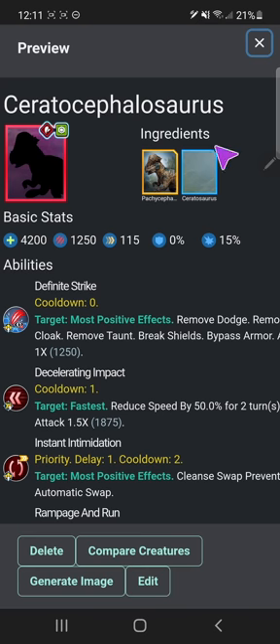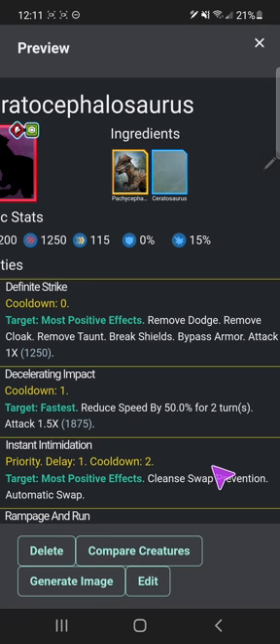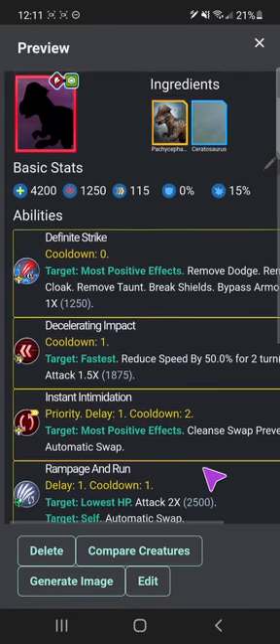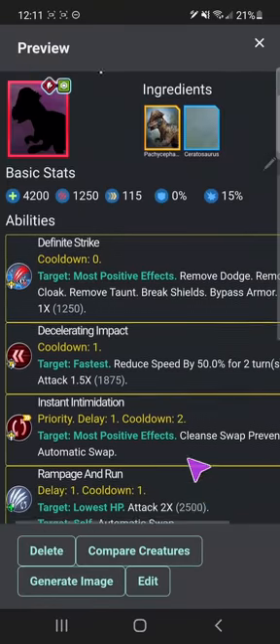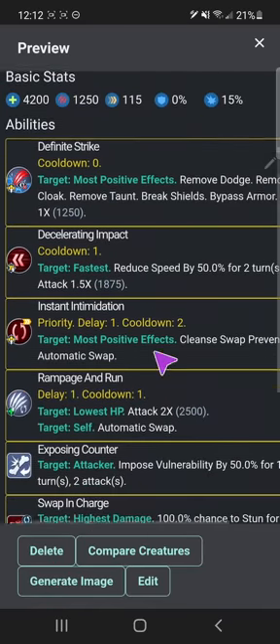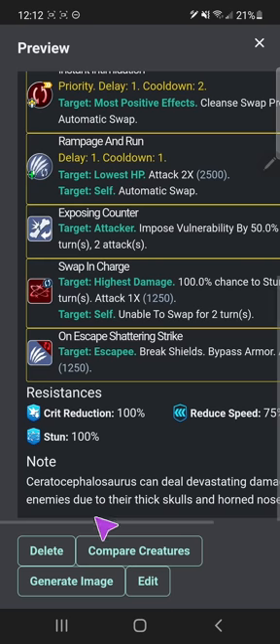Pachycephalosaurus plus Ceratosaurus equals Seratocephalosaurus — what a mouthful of a name. I gave you a lot. These two abilities are from the Ceratosaurus — take a read of those if you will. Decelerating impact comes from Pachycephalosaurus. Rampage and run, also from Pachycephalosaurus. Expose encounter from Ceratosaurus. Swap and charge is a move I made exclusively for the Pachycephalosaurus and all of the Stygimoloch line — not Dracorex actually, because those guys are solid the way they are. Crit reduction, immune to crit and stun, and slightly immune to acceleration.